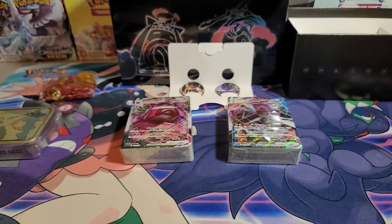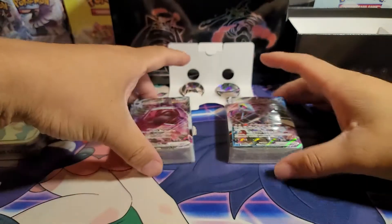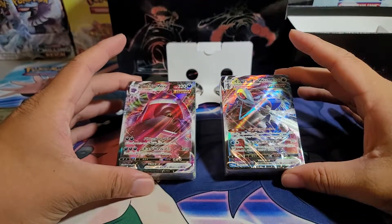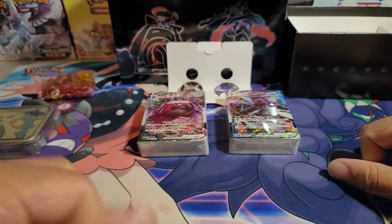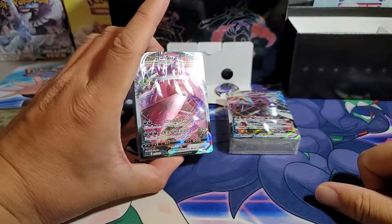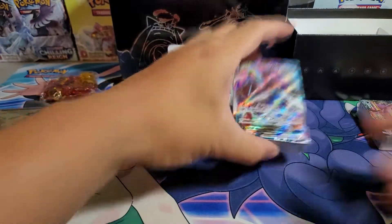Okay so it's time for the big unboxing — we're gonna unpack the decks. Which one should we do first? Ladies and gents, we will be doing the Intelion deck first, and we will be saving Mr. Gengar. Okay, here we go!